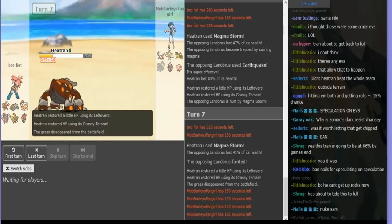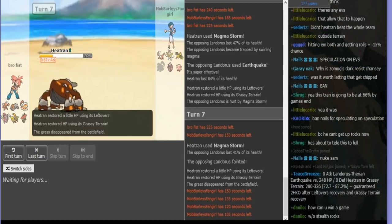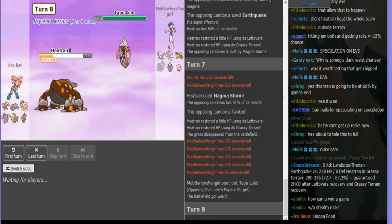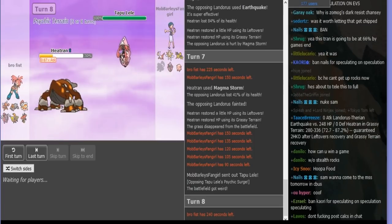Lele is the right way to revenge it. I just wanted his Heatran to Seismic Toss-kill it, so I couldn't get Chansey in either — otherwise Chansey would be pretty fine. Because it also scares him into taunting, trying to block Rocks, and then Chansey gets it for free. So yeah, Lele comes in. Psychic kills if he stays in.